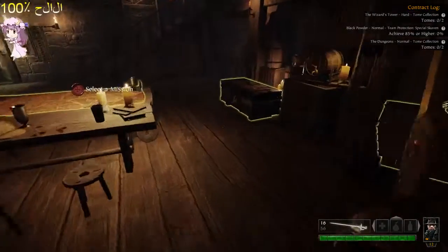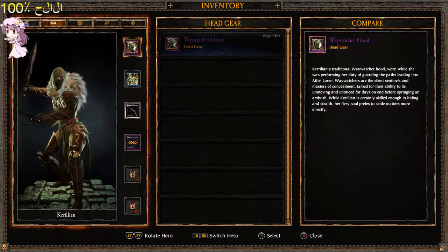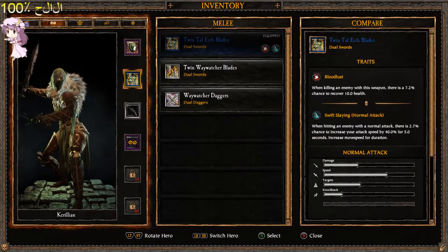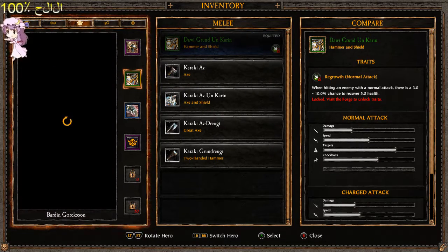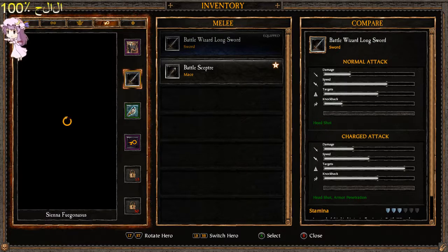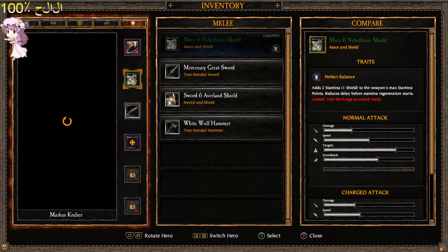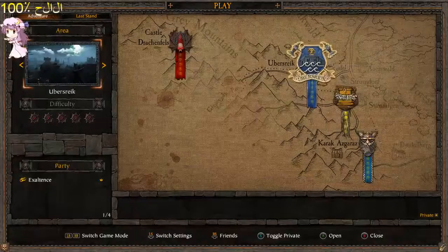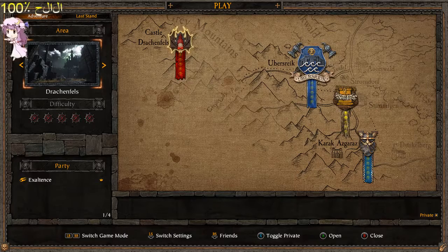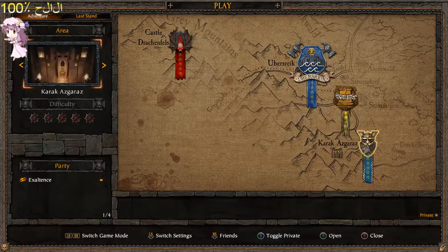Let's first make sure our characters are all stocked up with the best gear. Our elf has the newly upgraded blades — standard gear, looks fine. Now let's do the farming mission. You probably guessed it — it's Smuggler's Run. It's in Ubersike.